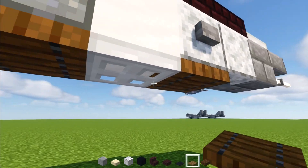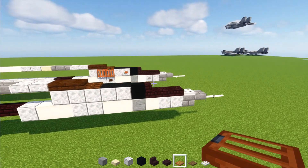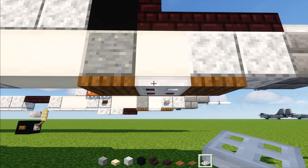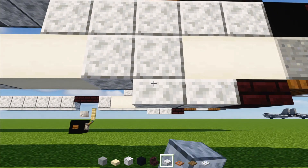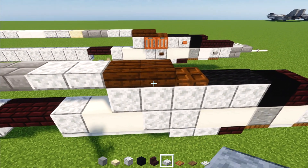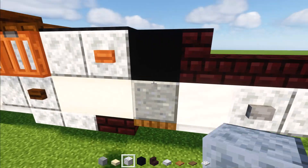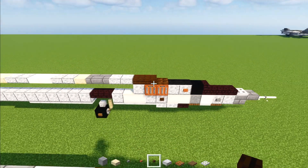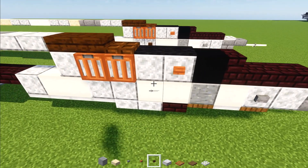Then we'll grab spruce trap door, iron trap door, and acacia trap door. Let's go underneath here. Add in spruce, skip a block, spruce trap door. And then iron trap door in the middle. Nether brick slab behind it. And then two more polished diorite slabs. Then four iron trap doors. And then to the side, we'll add in two acacia trap doors — close them up like that. Then we'll grab the buttons: stone button, acacia button, and dark oak button. We'll place acacia up here, stone in the front, and dark oak underneath that trap door.